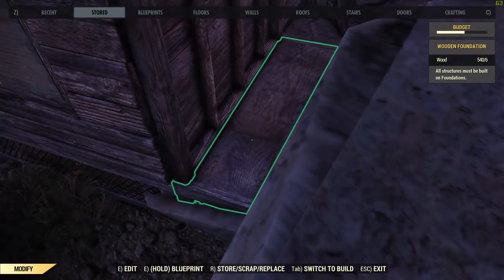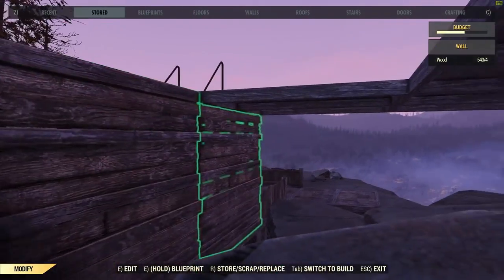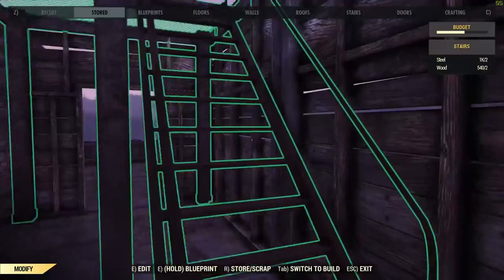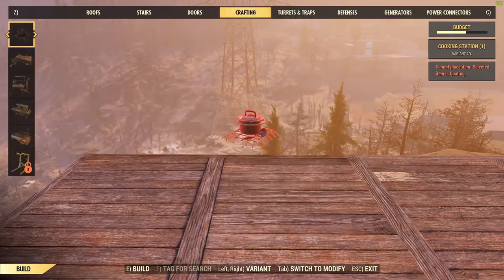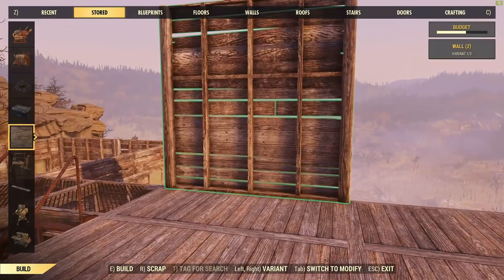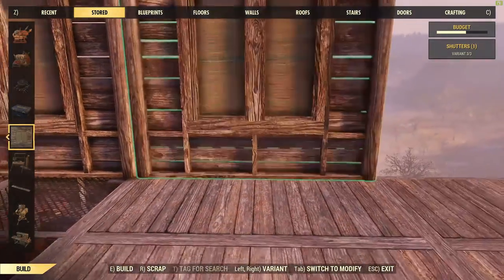Whip the upper floor off, spin the wall around, snap the floor back in. The upper floor is providing a guide for where it'll snap. There seems to be a bit of a theme with building in 76: if you've got more than one thing to snap to, there's usually another way to work around things. Figuring out exactly what does and doesn't work is an ongoing process, to say the least.